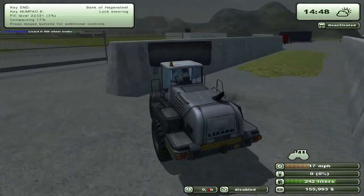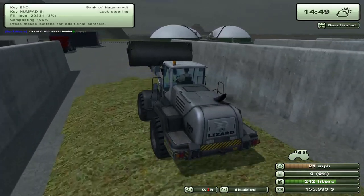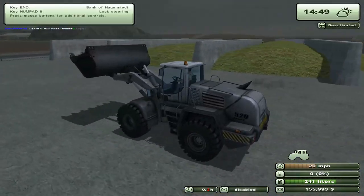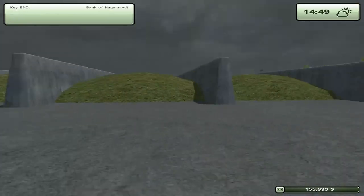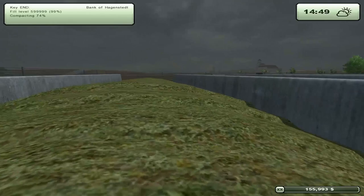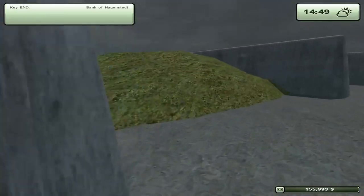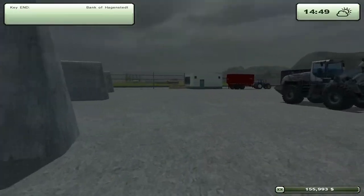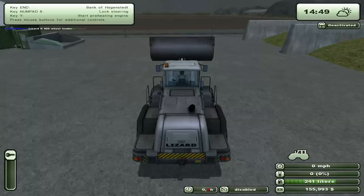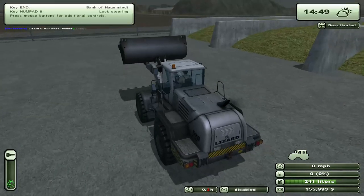Let's go ahead and compact this mess in here — just drive over it and it'll all compact. So we've got three full bunkers. But why are you only 74% compacted? I swear I compacted that other silo. Bugger. Alright, let's compact this silo.